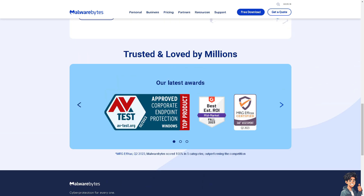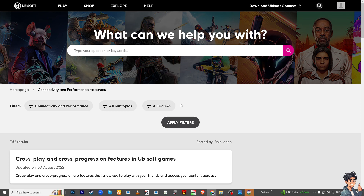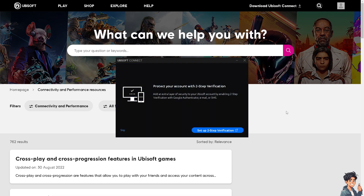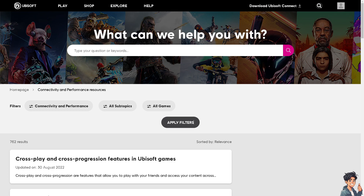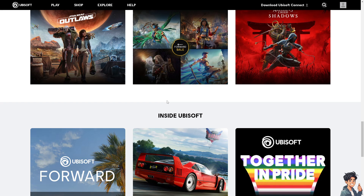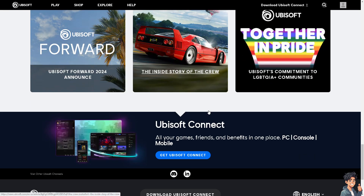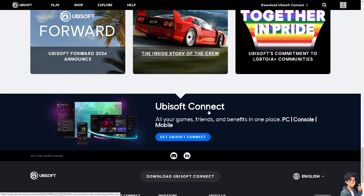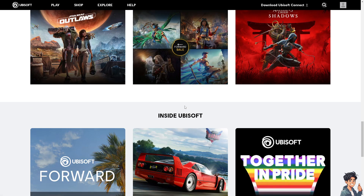If none of the above steps work, you may want to contact Ubisoft customer support. They can provide instructions on port forwarding and give more information about troubleshooting connection issues. Also, ensure that your game and platform are updated to the latest versions, as developers often release patches to address connectivity issues. If you're playing on PC, you may need to forward certain ports on your router — Ubisoft provides instructions for port forwarding on their support website.